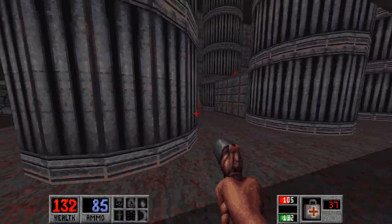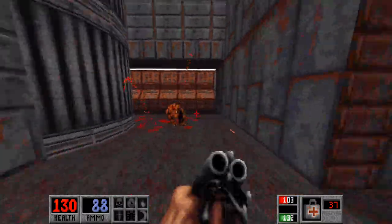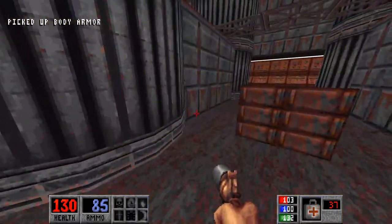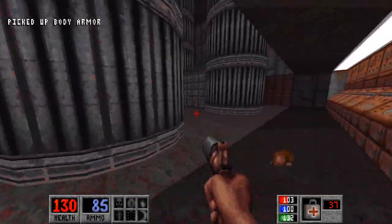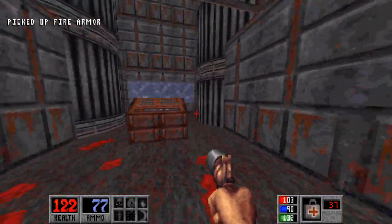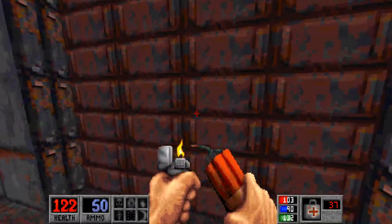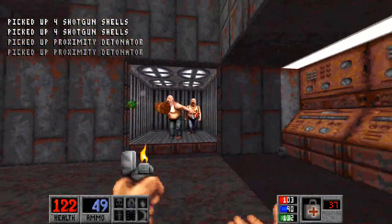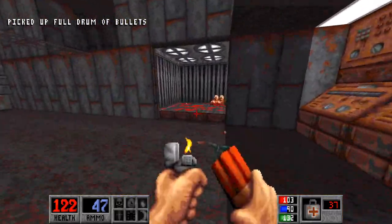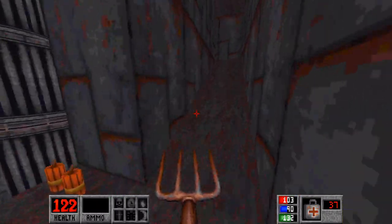That'll teach you to mess with Caleb. Hellhound — can't use fire against him. There we go. We'll activate this computer here, and that will allow us to... don't want to go up there yet — I don't want a sequence break. Grab up the armor, hit the second computer here. This allows you to access a secret here. One of them allows you to access a secret, the other allows you to just proceed in general. Let's go up this ramp.